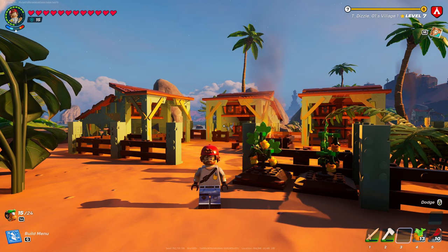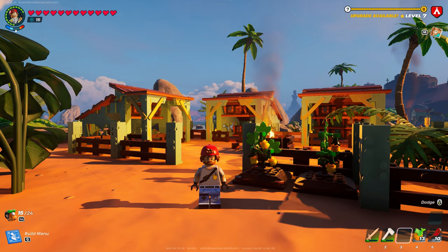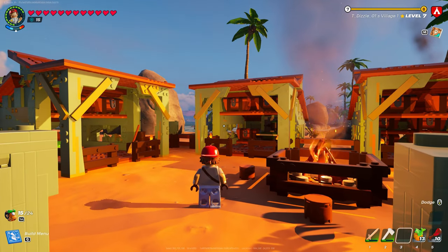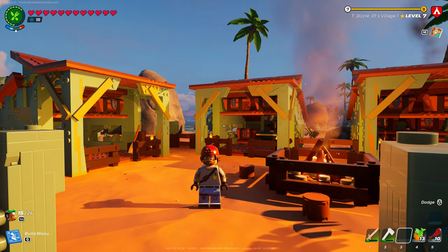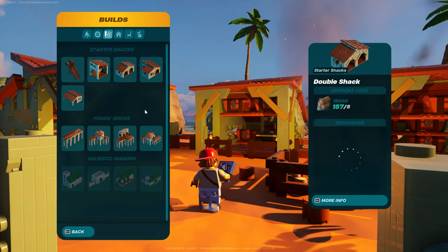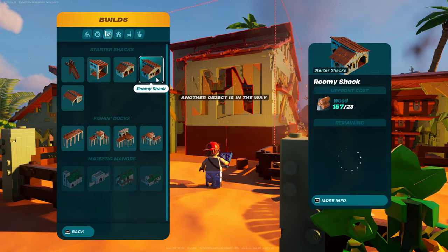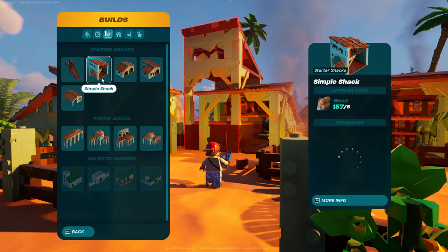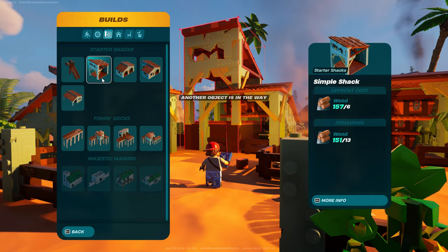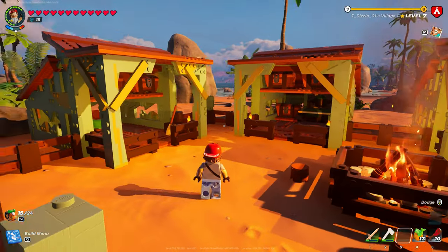Ladies and gentlemen, Dizzle is back with another tutorial for you. We're going to be working on the structure behind me. Remember we were talking about this yesterday — Dizzle was messing around with half pieces and came up with this structure. They don't have Dizzle's shack, so I'm going to show you how to do that, guys.